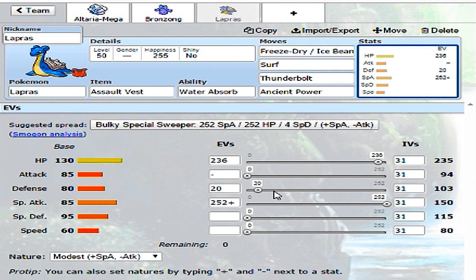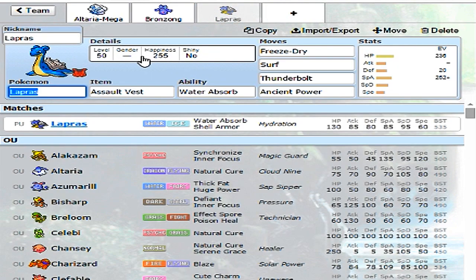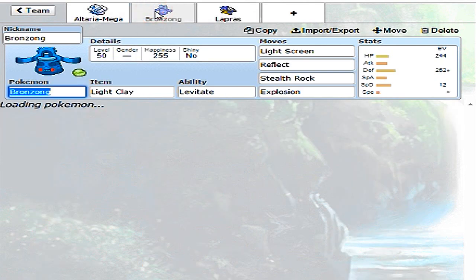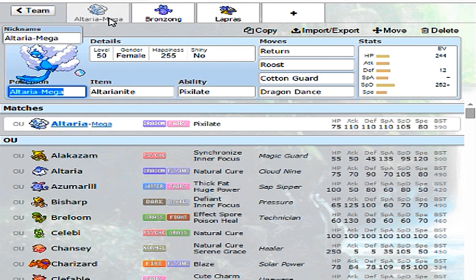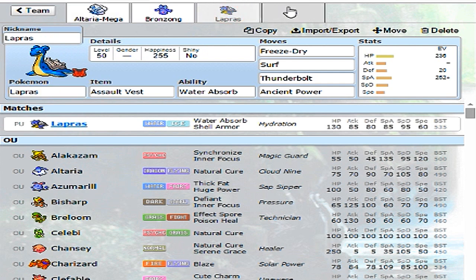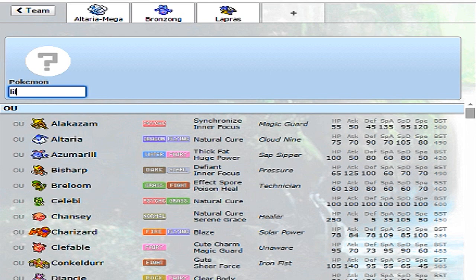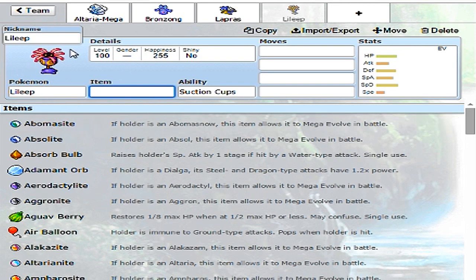Assault Vest helps patch up our special defense, with some defense investment to handle physical hits better. We actually have two special defense walls and a physical defense wall now. Lapras is weak to Electric and Rock, which Bronzong takes care of, and Altaria after Mega Evolving resists Electric being a Dragon type. I just thought of a Pokemon I really want to use - it's a bit of a throwback. I feel like throwing Lileep on this team. A lot of people use Cradily, but Eviolite Lileep can definitely pack a wallop and it would be another defensive wall.